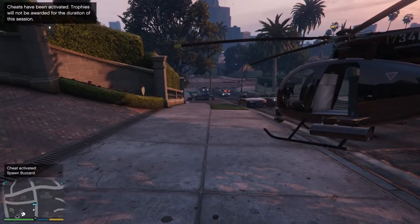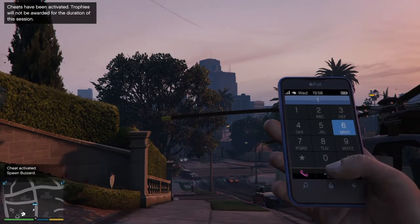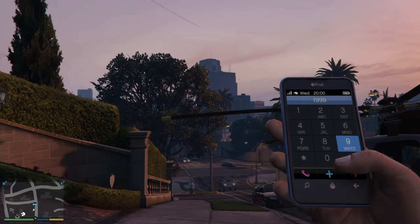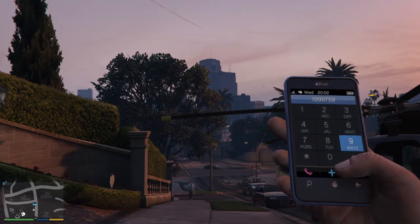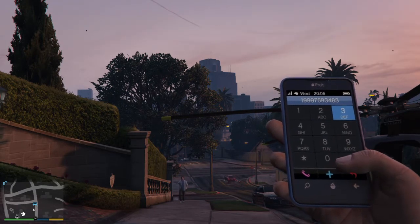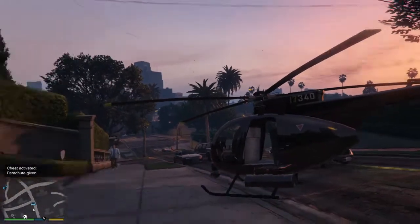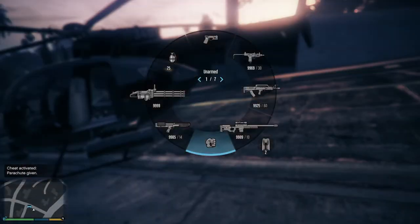And now I'm going to get a parachute. So that's 1-999, and then you type in 'skydive', so that's 7-5-9-3-4-8-3. Yeah, I think that's right. Boom! That's awesome. As you can see now I've got a parachute — well, I've got two parachutes now apparently because I already had one.